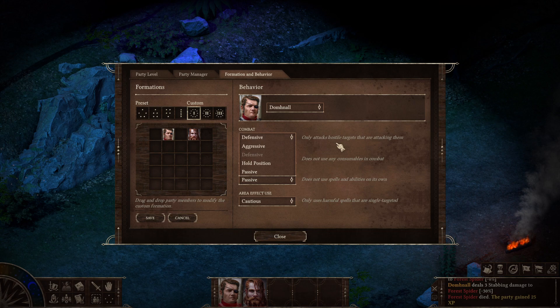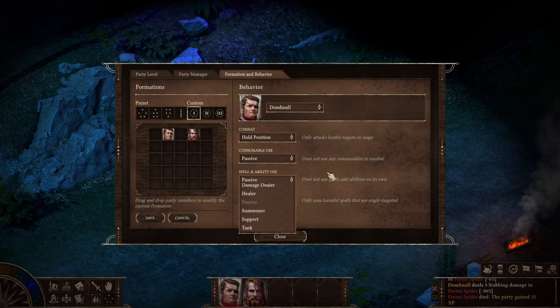You can also change their behavior in combat. Aggressive: actively seeks out and attacks hostile targets in range. Defensive: only attacks hostile targets that are attacking them. Hold Position: only attacks hostile targets in range. Passive: does not seek out targets on its own. Hold Position is probably the better option here anyway. For consumable use: Passive does not use any consumables in combat. Potions and Powders uses both in combat, or you can select just potions or powders. I'd rather keep control of that myself, at least until we have more than I know what to do with.